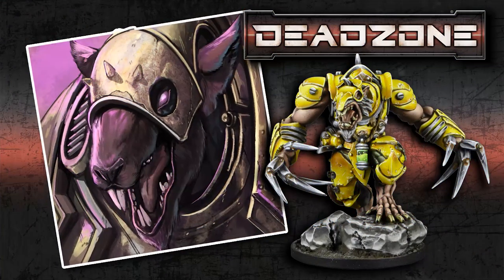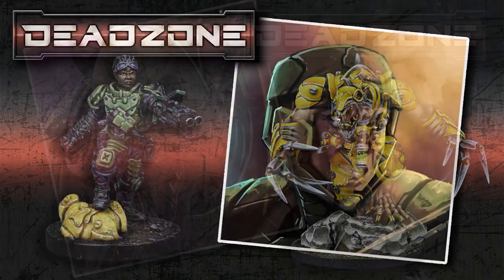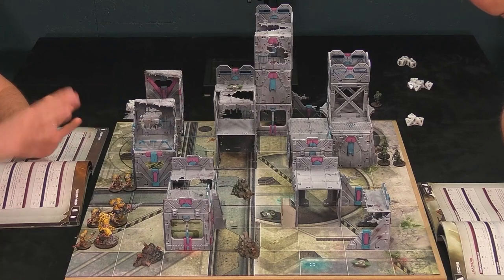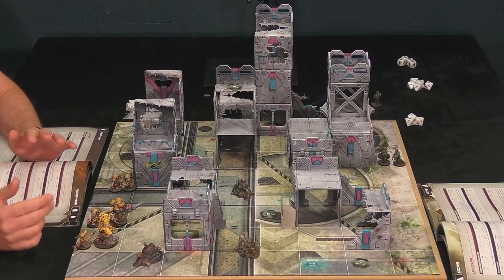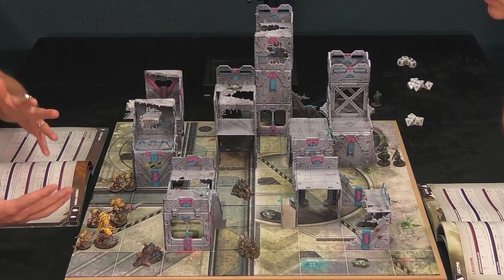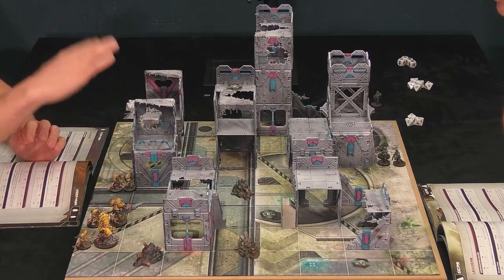I'm going to be playing the Veermin and Matt is playing the GCPS. We've set the board up here. We're probably light on terrain on this one, but it was just so you could see what we're doing and get some clear shots. Normally you want lots of terrain, lots of different heights, and lots of scatter to try and avoid those clear shots and give you a bit more cover.